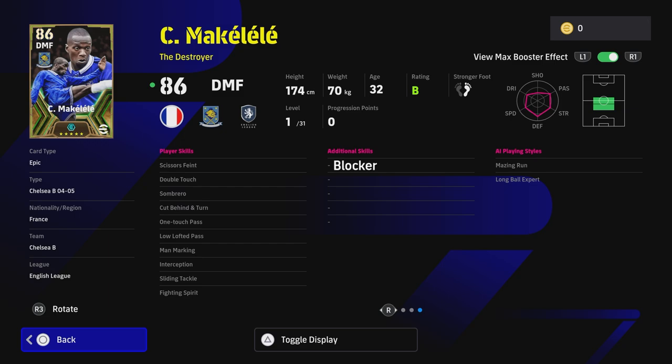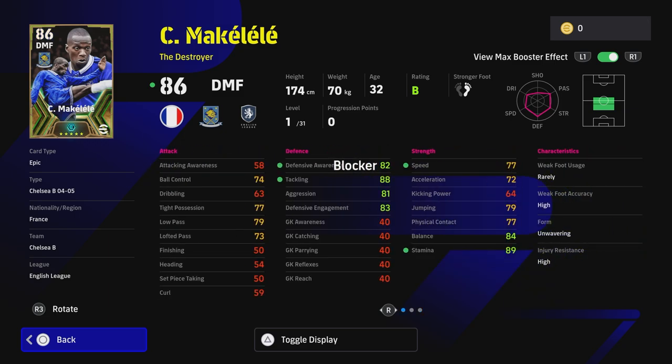When you look at his stats, they're absolutely incredible. Defensive awareness and tackling are going to get the boost, so to max out his tackling you only need to go to a 97 or even 96 overall. Speed and stamina are going to be in the 90 zone or high 80s. Let's have a look at the builds for Makalele over on efootballdb.com.